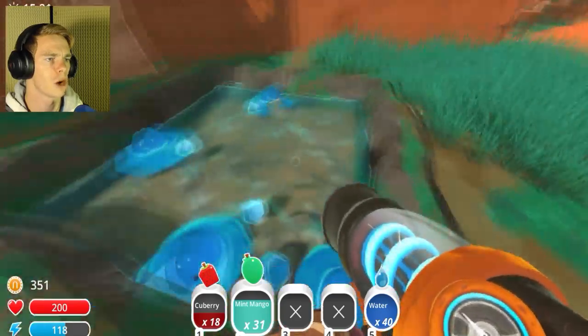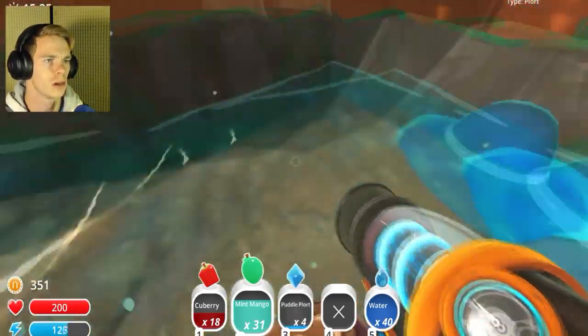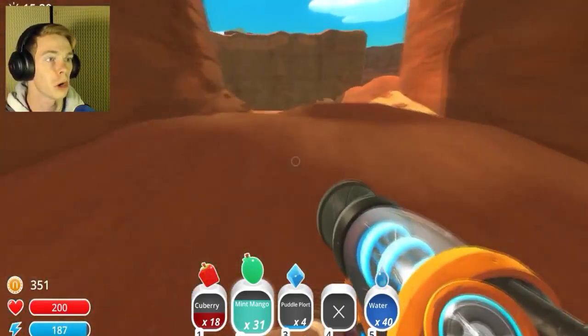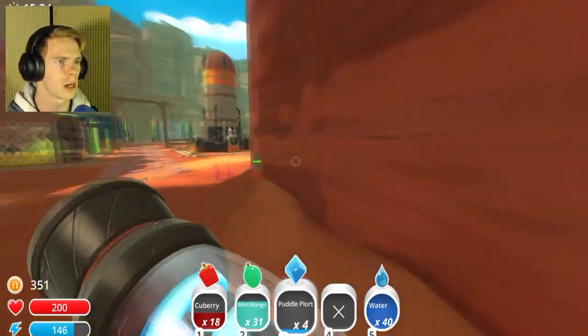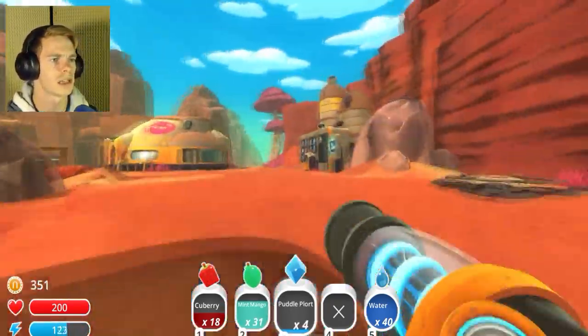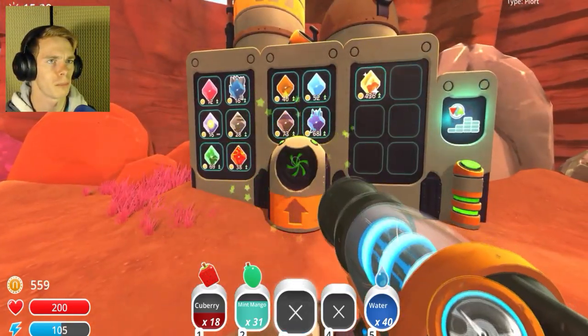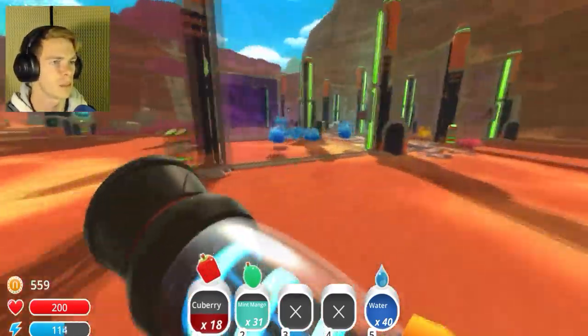Where'd my water slimes go? They just drop stuff. It doesn't matter — they just like to produce. That sounds cool. Water puddle plorts. Also, I looked up puddle plorts on this Wikipedia thing up here, and you cannot put anything into water plorts. My goodness, that's worth a lot. You can't crossbreed any of them.